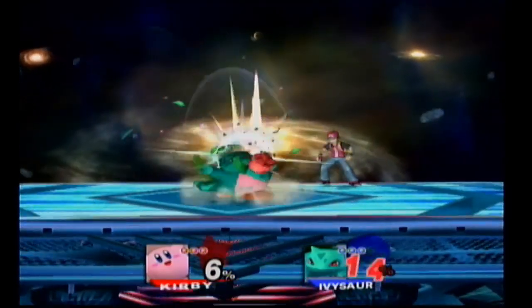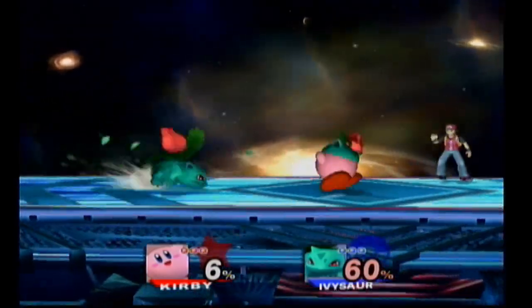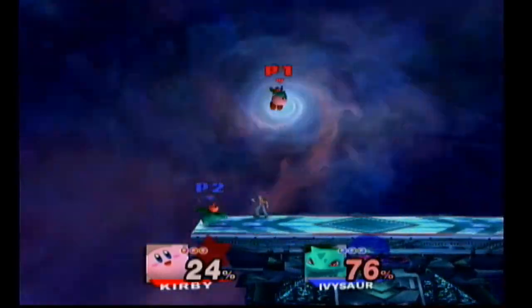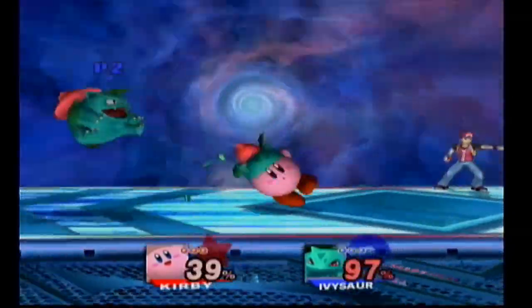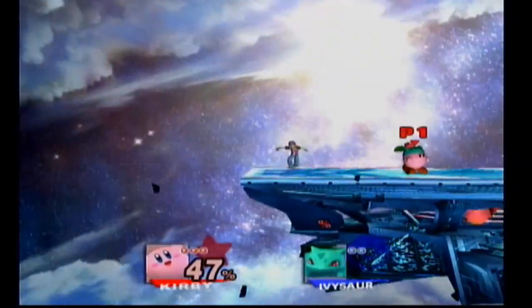When you obtain Ivysaur's Bullet Seed, it may not shoot at a distance and you have to be close to the enemy to use the power, but get close enough and it's an excellent way to increase the damage ratio up fast. It can be quite hard to jump out of the way. You can always get your enemy when they try coming to attack you up close, or when they try to come down on you.